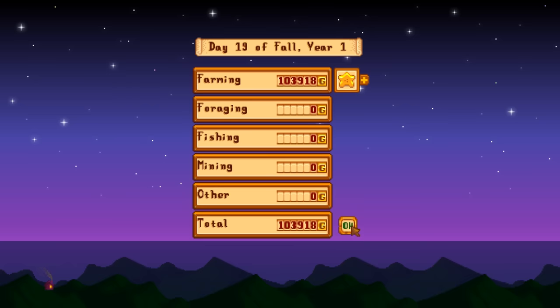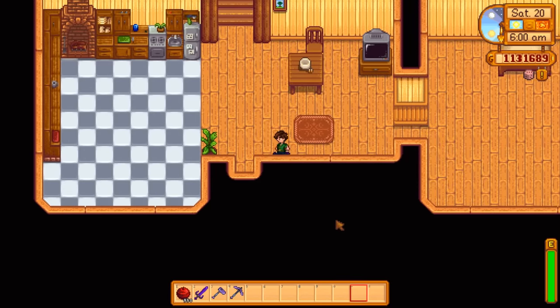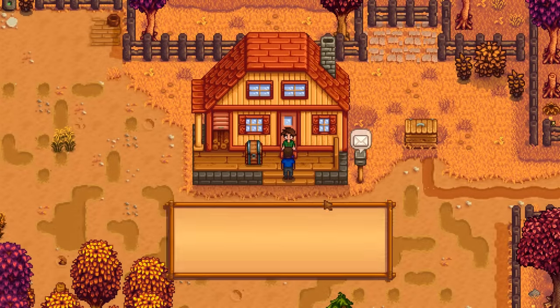103,000 gold — 103,000 from a single harvest. Simply 13 days, all I had to do was plant a small crop. That's another thing I like about the greenhouse: it's so small that it's easy to plant. And you know what I don't have to worry about? The crops in my greenhouse, because they're protected.